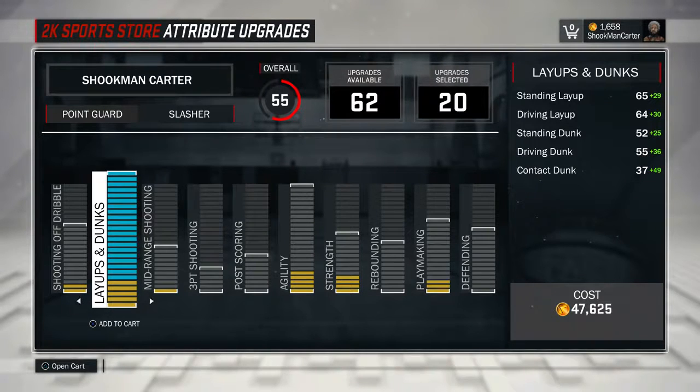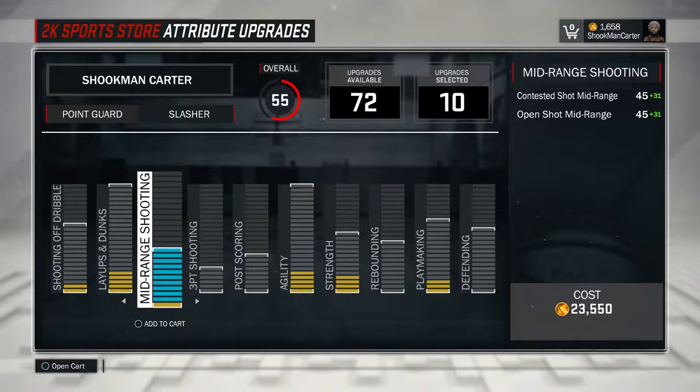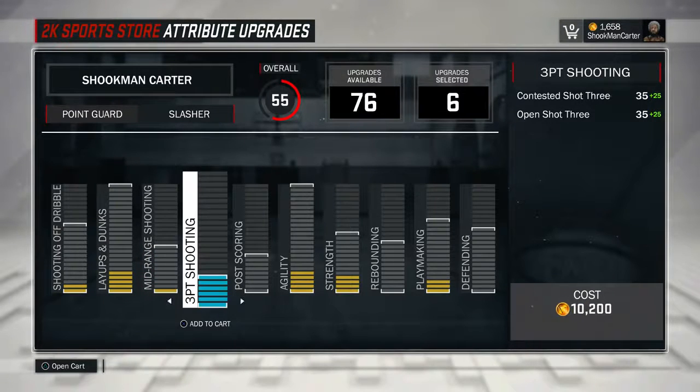Same with the layups and dunks — that's OP. 94 standing layup and driving layup. Standing dunk is 77 — that's still good, you're gonna be dunking on low players in the paint. Driving dunk is 91 — you're gonna bang on people. I never miss a driving dunk unless I get blocked. Contact dunks at 86, I get a lot of contact dunks — you just have to have the right packages on.